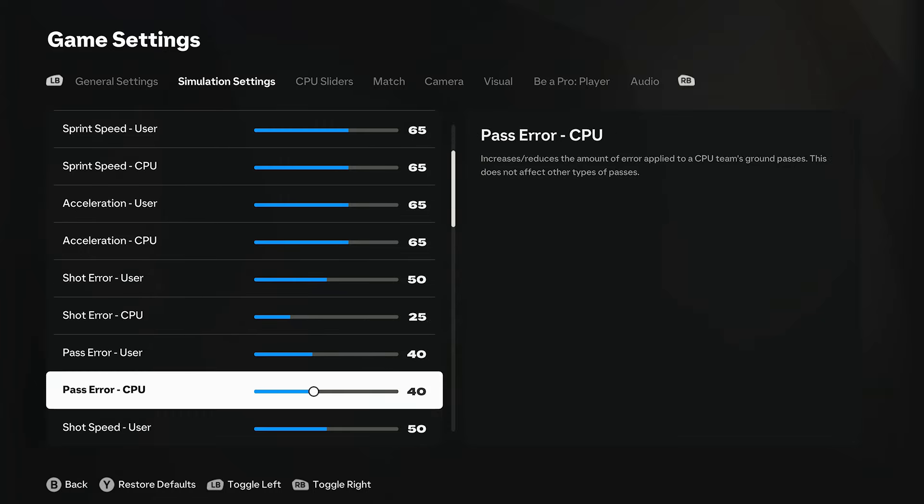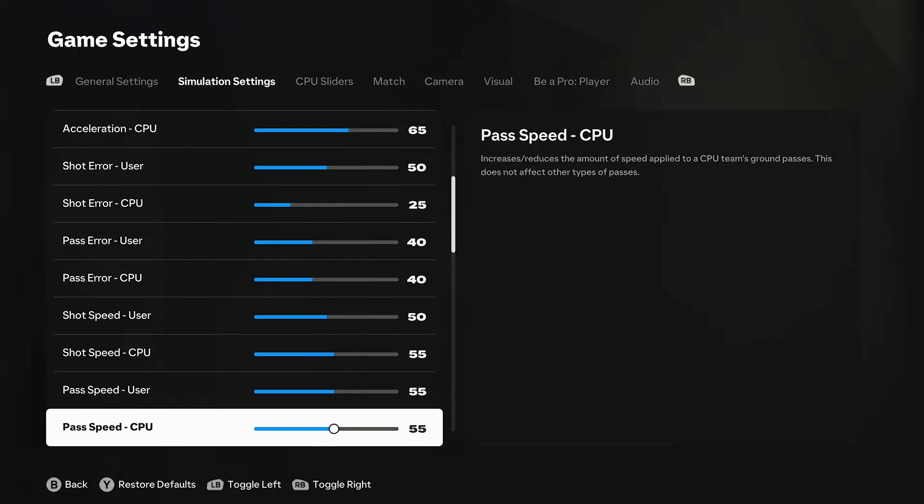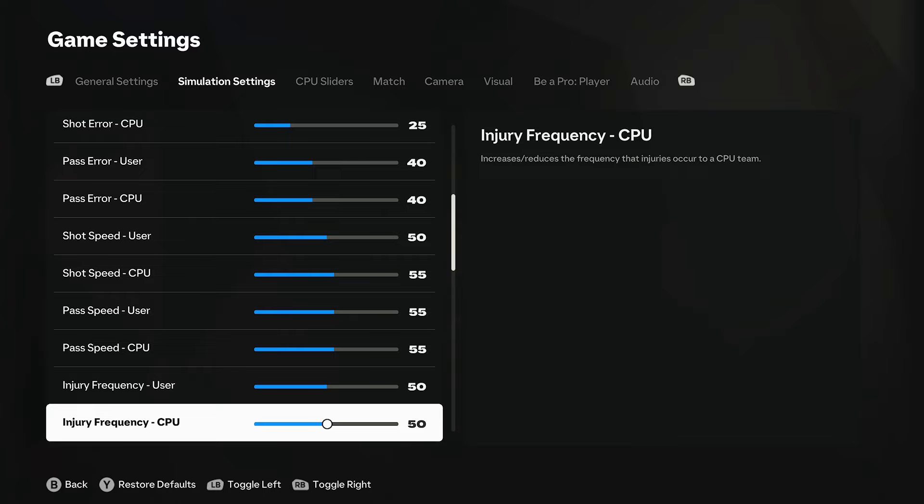Pass error 14/40 just makes the game a little bit easier to watch. Shot speed - feel free to put this one up depending on how you play, but I've gone 50 for user and 55 on the CPU just to give a bit more range of strikes, especially on the edge of the box. Pass speed 55 - I just want to see a little bit more in there.